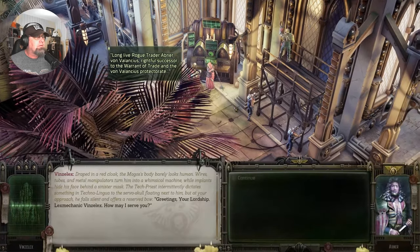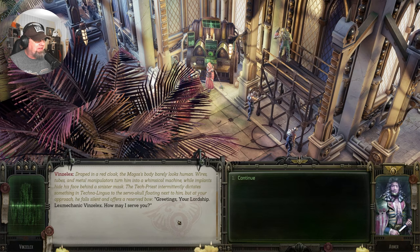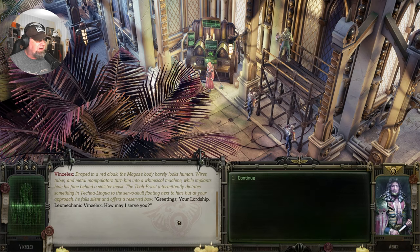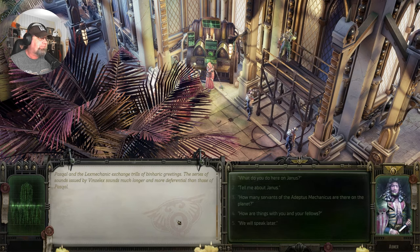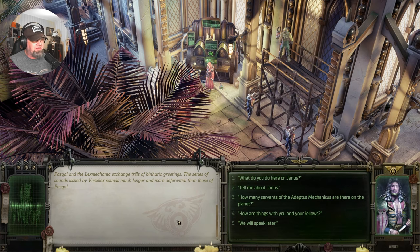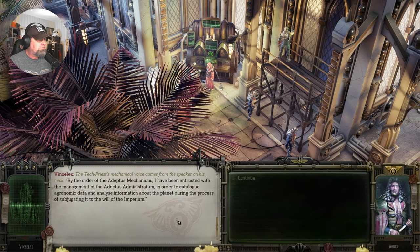Can we talk to this gentleman? Yes — Vinzelix. Draped in red, the Magus' body looks barely human: wires, tubes, and metal manipulators turn him into a whimsical machine. The tech priest intermittently dictates something in technolingua to a servo skull floating next to him. 'Greetings, your lordship. Lex Mechanic Vinzelix. How may I serve you?' Pascal and Lex Mechanic exchange volleys of binaric greetings. By order of the Adeptus Mechanicus, I am entrusted with cataloging ergonomic data and analyzing information about the planet during the process of subjugating it to the will of the Imperium.